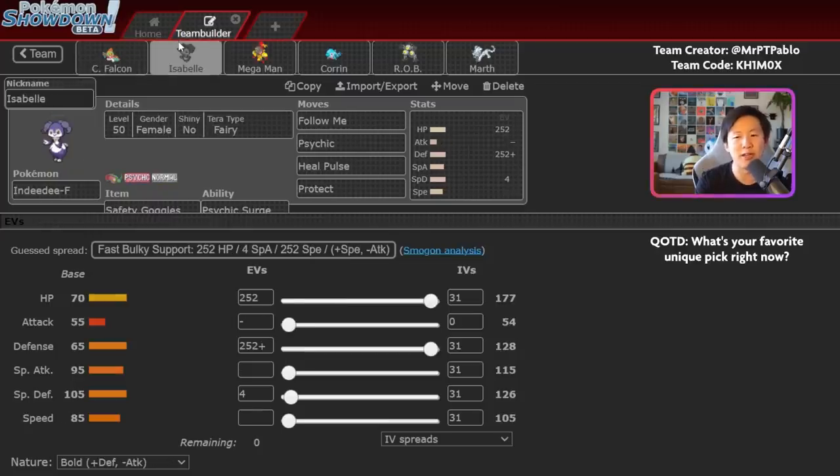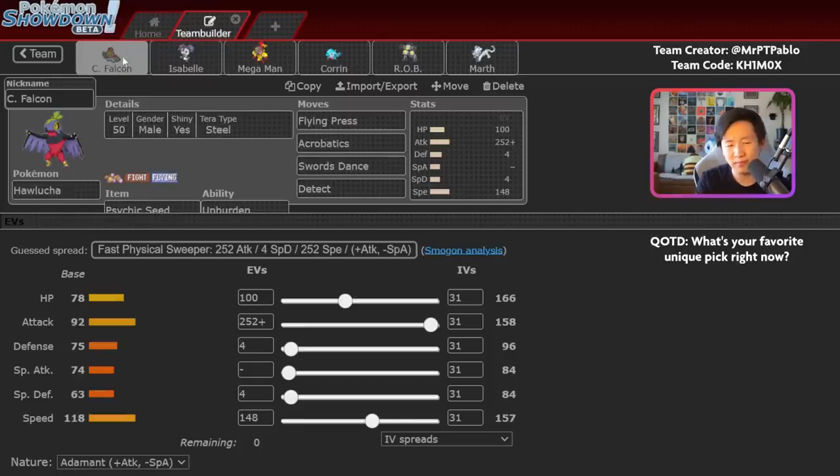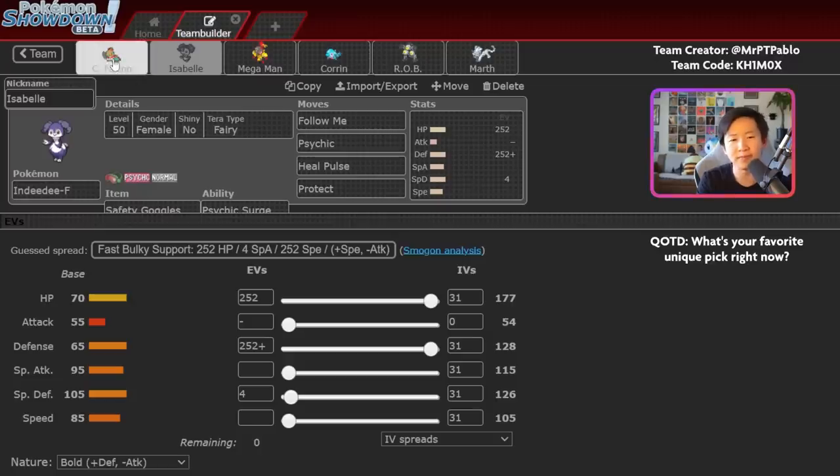NDD is max HP, max defense with Fairy Tera to cover for your weakness to Dark. Pretty straightforward moveset, but the key call-out is Heal Pulse — it synergizes really nicely with Hawlucha, since Hawlucha often can take a hit or two and NDD can just heal it back to full. NDD Hawlucha is one of the main go-to leads with this team.